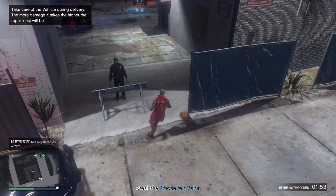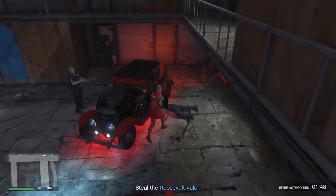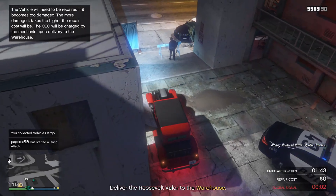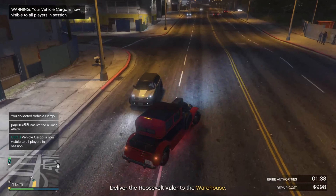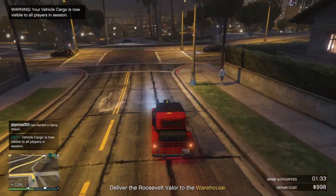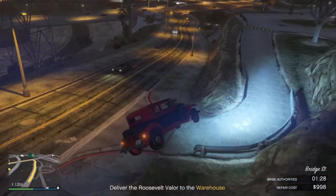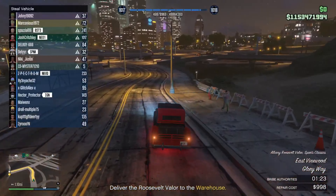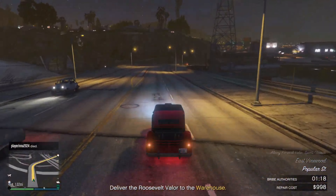Vehicle cargo is a business where you source cars, deliver them to your warehouse, and sell them on for a profit. It is one of the older businesses in the game but still fun and profitable. The La Mesa warehouse is the best location as it is right by a highway, allowing you to easily leave the city. I recommend keeping 10 standard-range and 10 mid-range vehicles in your warehouse without selling them, so that you only source top-range vehicles, which are the most profitable upon sale.